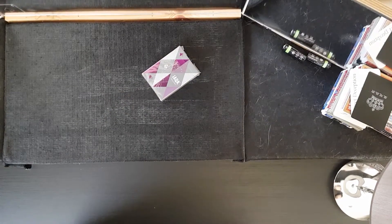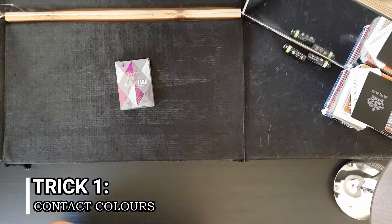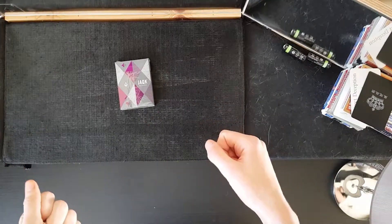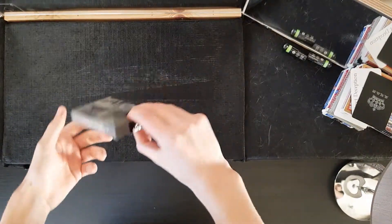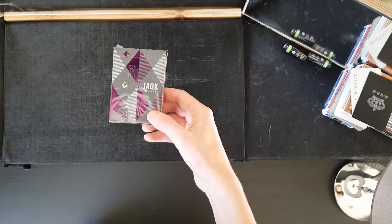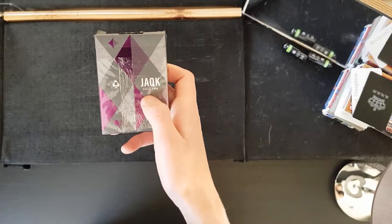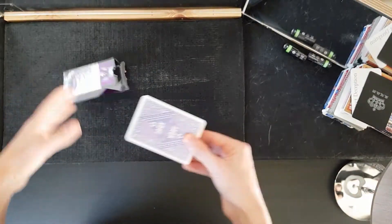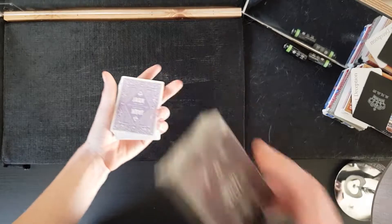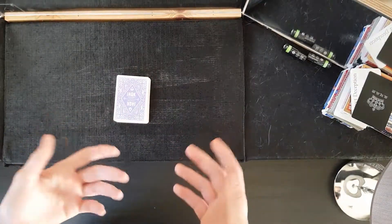Let's jump into the performance. The first trick is called Contact Colors and we'll be performing it right now. We're going to be using this special deck of cards called Jaq — I'm not entirely sure how you pronounce that — but they're good cards. We don't need the box for this trick, all we need is the deck.